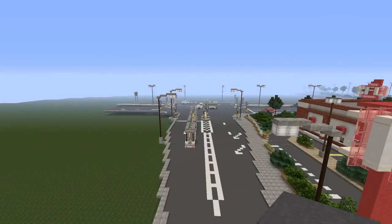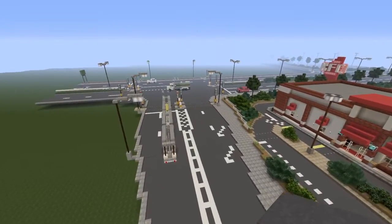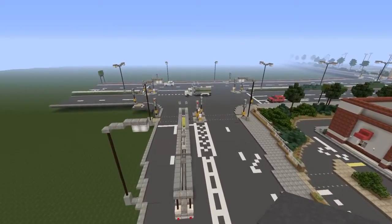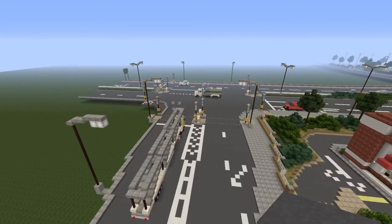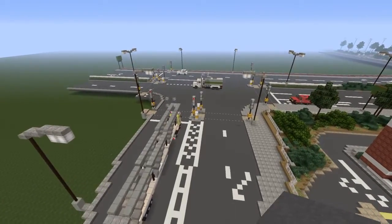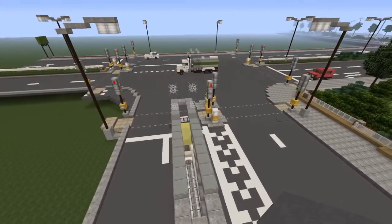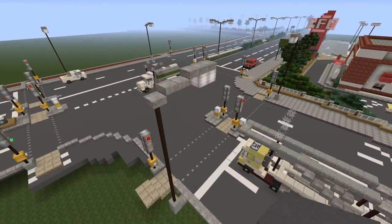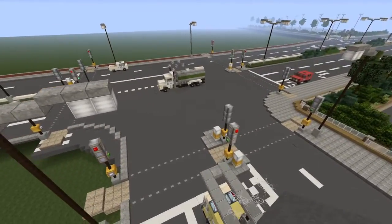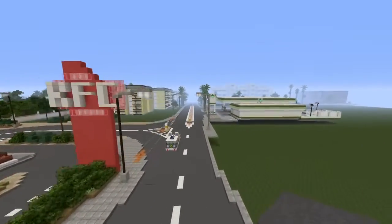Hello everybody and welcome back to Dawns of Minecraft Universe. Today I'm going to be showing you around my road, specifically a T-Junction. This is going to be part of my realistic road series. It's mainly styled along the lines of British roads, but if you're from the US or anywhere else you can still make the roads the same — just change up the road markings, traffic lights and all that sort of thing as you need.